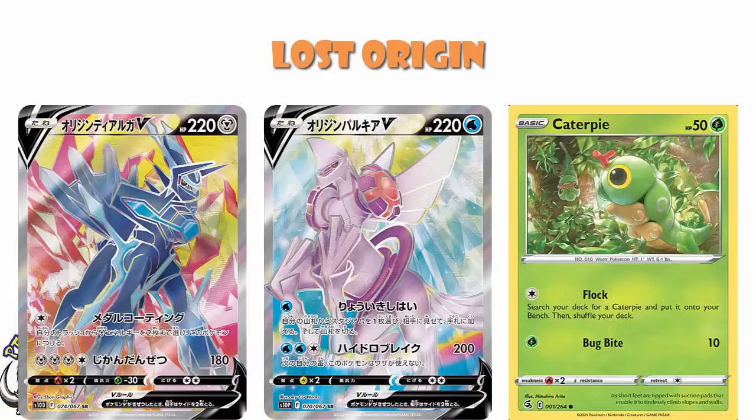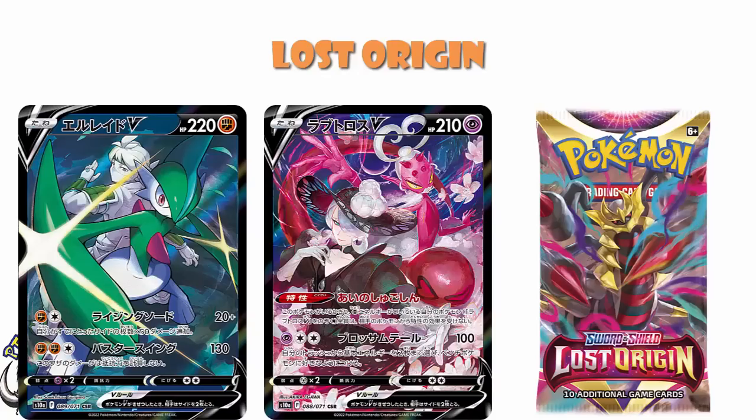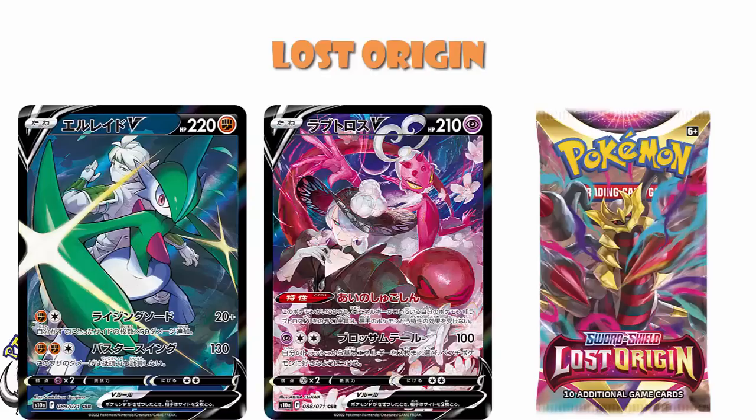One thing we do know is that there is going to be a 30-card Trainer Gallery subset, and we know some of the cards that are going to be in there. For instance, the Anamorous and Gallade character super-rares from Dark Phantasma — we can say with a fair degree of certainty they are going to be in there, because that's what happened to the Starmie and Garchomp that were in Battle Region, which was the equivalent of Dark Phantasma for Astral Radiance. Because they were character super-rares in a mini-set in Japan, they ended up coming over in the Trainer Gallery subset.